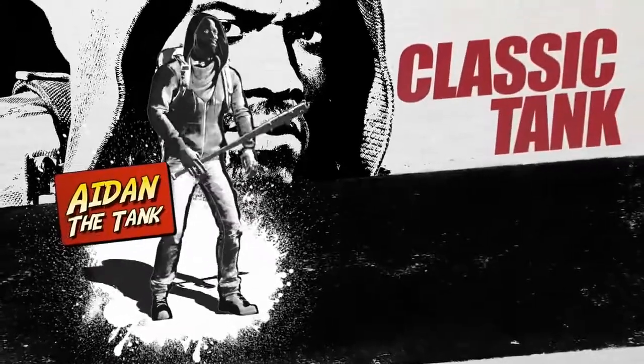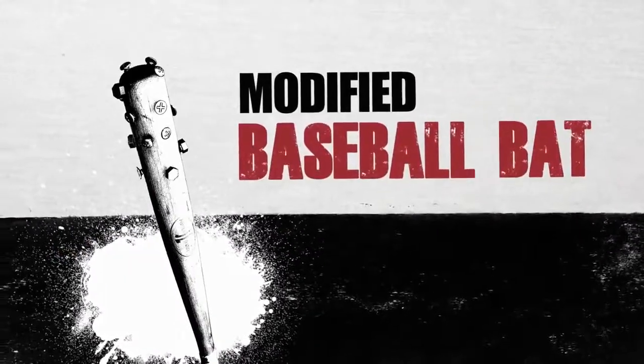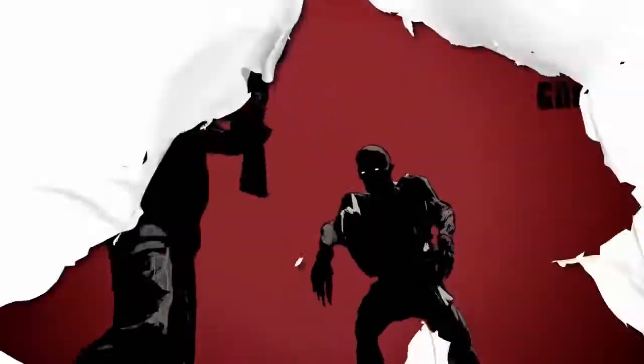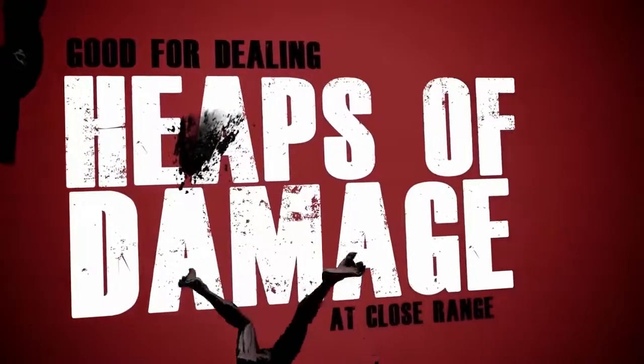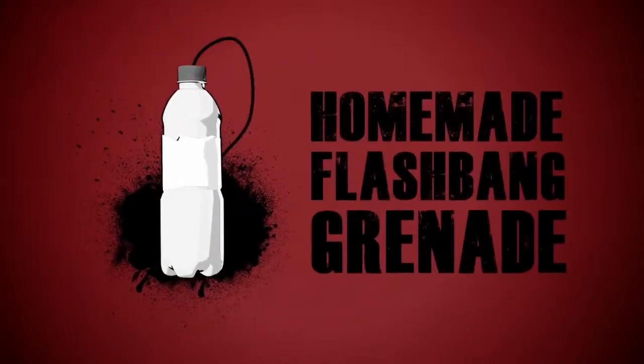Aiden is the classic tank in the style of Tyrese, Abraham, and even Negan with his modified baseball bat. Aiden also carries a suppressed shotgun as his default, good for dealing heaps of damage at close range. Aiden's throwable object is a homemade flashbang grenade, perfect for distractions or softening up human enemies before your team begins an all-out assault.